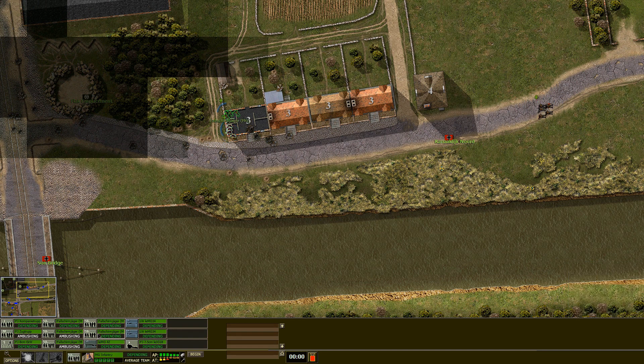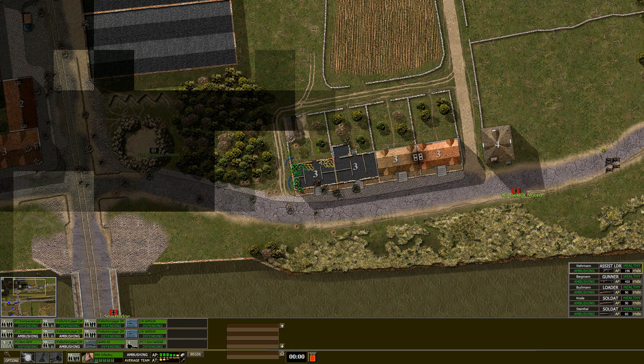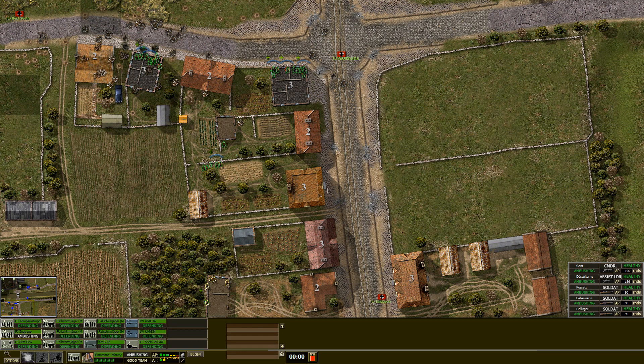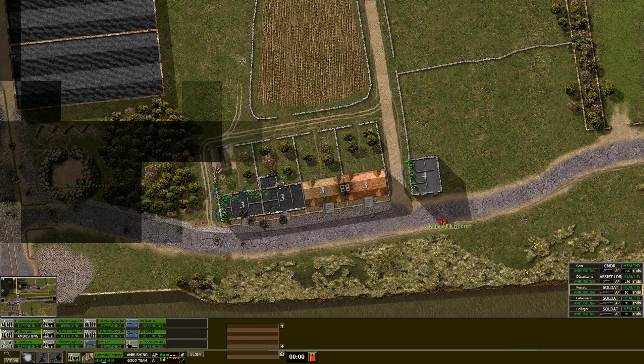We could maybe counterattack the enemy this time, but I don't think we're going to really be trying to do that. Maybe we will, but I'm putting a lot of teams on the wrong side of the map for that. Let's get our command team — there they are. Put them in over here as well.